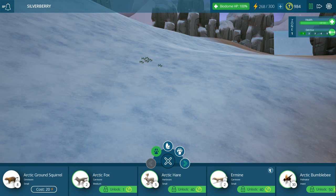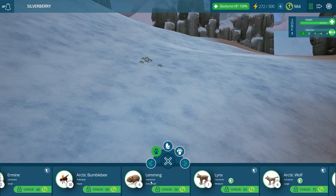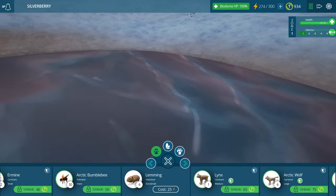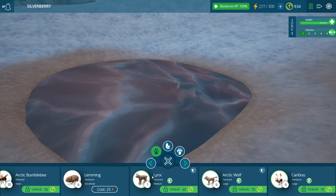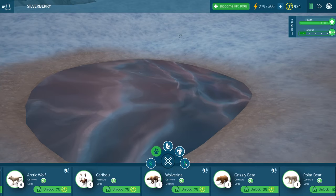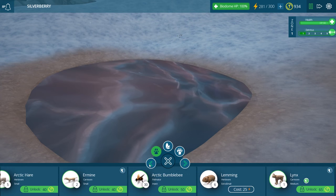We also have the arctic fox, arctic hare, ermine, and the arctic bumblebee — a bumblebee living in this kind of snow, that's awesome! Then we have lemmings — oh my gosh they're so cute, herbivores and extra small! Those lemmings as little herbivores would definitely attract carnivores happy to eat them, such as the lynx. There's also an arctic wolf, caribou, wolverine, grizzly bear, polar bear, and moose! Those are all the different animals we have to pick from.